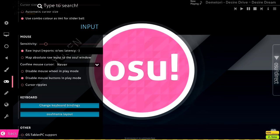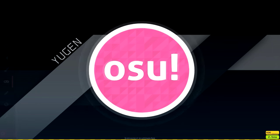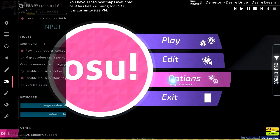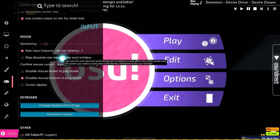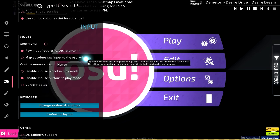Raw input I have checked — it provides more accurate movements with your tablet. Some people have it off, some on; I have it on because I also use raw input in CS:GO. I don't think it works with all tablets, but I have the Wacom CTL 480 and it works with mine. Not sure if it'll work with other tablets, so just try it out. Map absolute raw input to the osu! window I have unchecked.